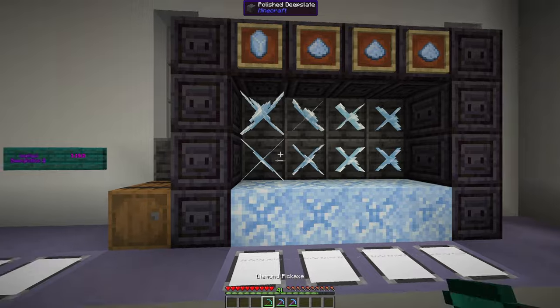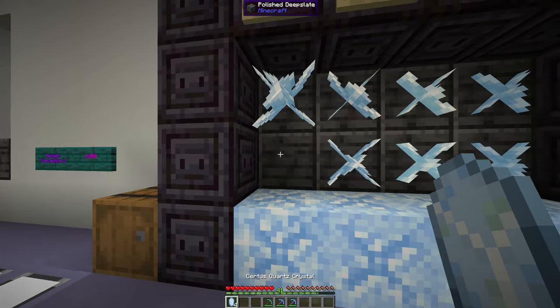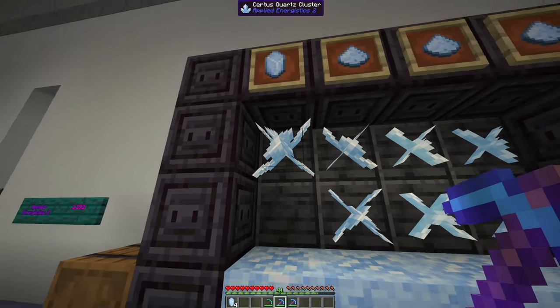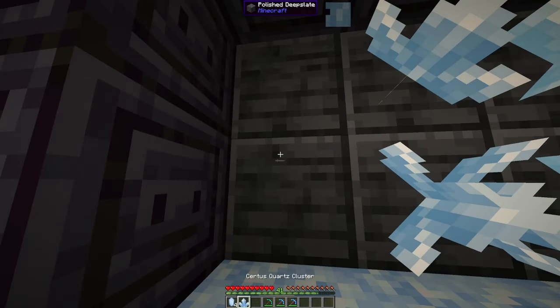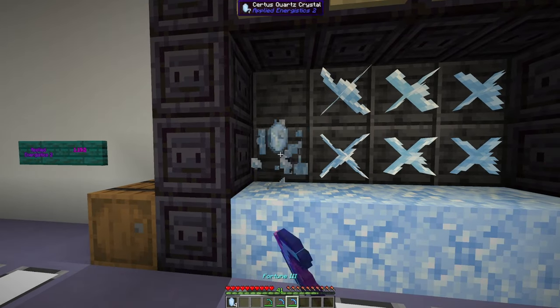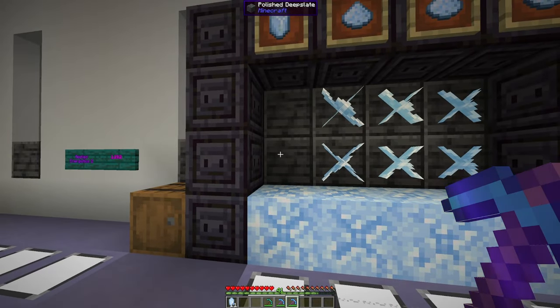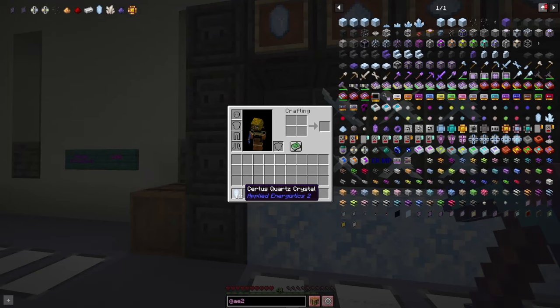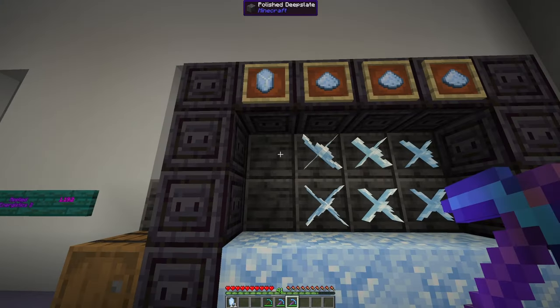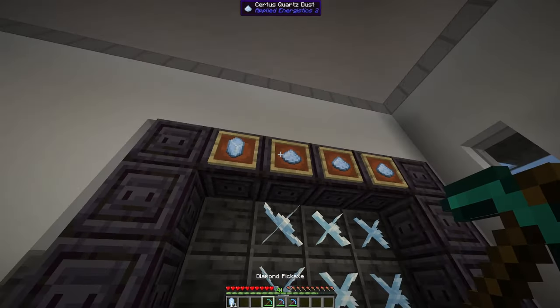For example, with our standard diamond pickaxe we get four Certus Quartz crystals. If we use our silk touch, we'll get the full Certus Quartz cluster. We place that back down and use our fortune, and you'll see we just got an additional seven Certus Quartz crystals. So fortune is going to be very beneficial if you're trying to get lots and lots of different crystals and dust.